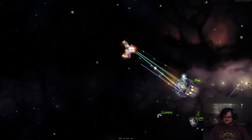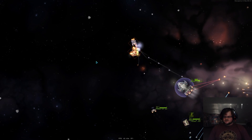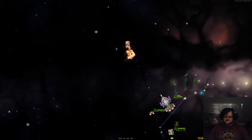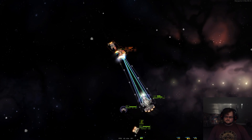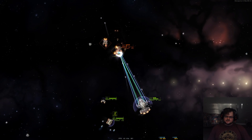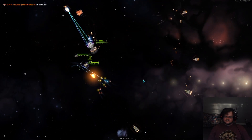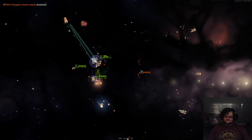Looks like the Executor is deciding not to execute the enemy when it had the chance. Those Atropos get blocked once again, and the Mora is very slowly going down. There we go — that's another one down. The number of fighters diminishes very slowly.